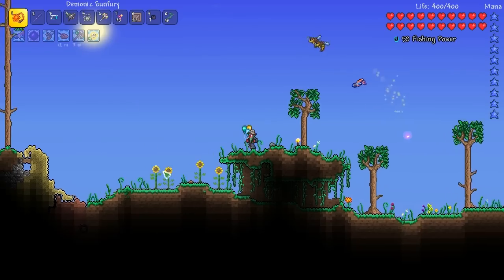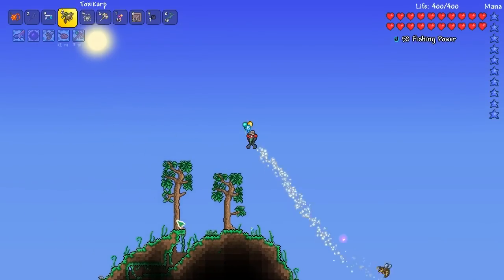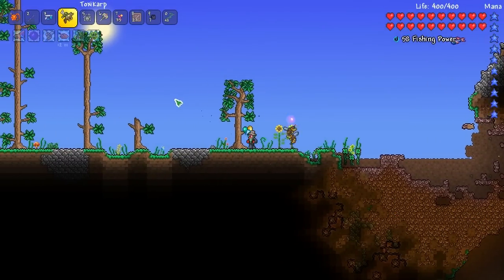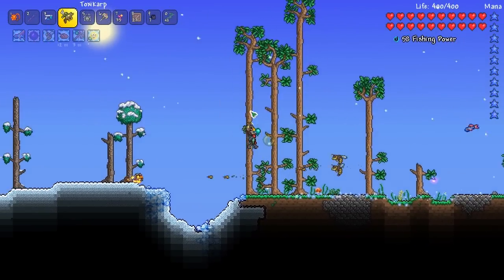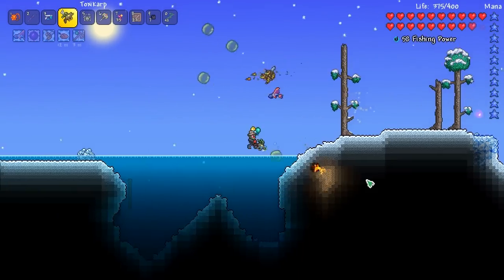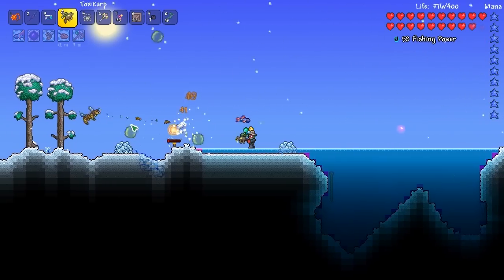I'll use the Toxic Carp right now just because. I want to do something special in the next episode and you guys will see that when we get to it. But yeah, Toxic Carp — I've never used it before. This is what it does — it shoots bubbles. Probably the best weapon in the game right here.